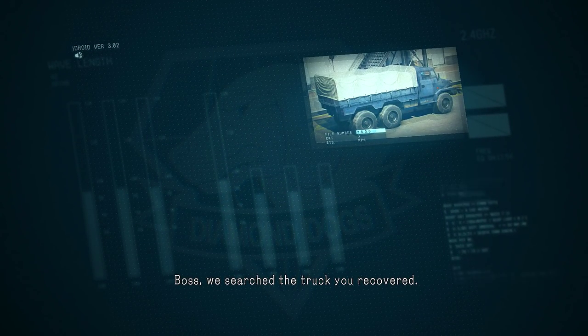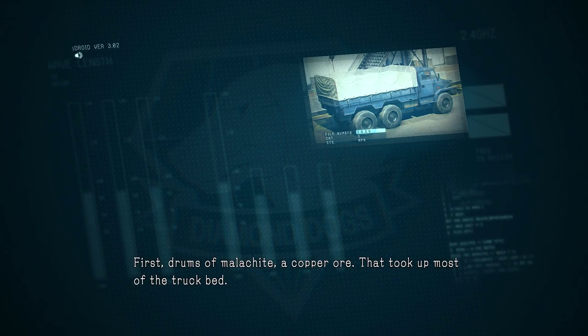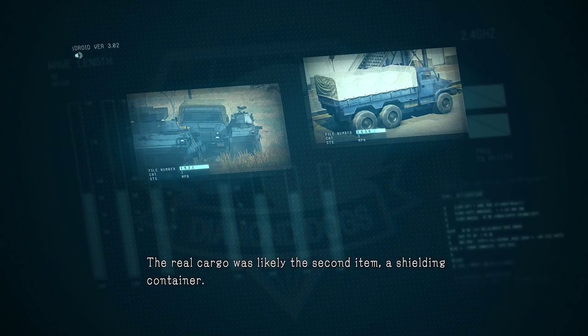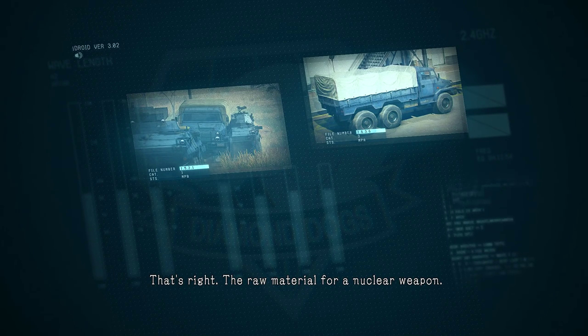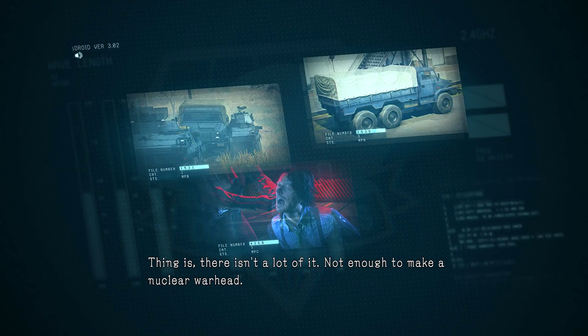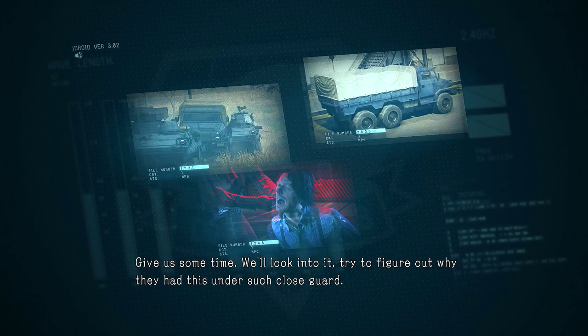Boss, we searched the truck you recovered. There were two primary types of cargo. First, drums of malachite — a copper ore — that took up most of the truck bed. But malachite isn't valuable enough to warrant an escort. The real cargo was likely the second item: a shielding container. The contents — yellowcake. That's right, the raw material for a nuclear weapon. That might point to the weapon to surpass Metal Gear that Emmerich told us about. But there isn't a lot of it — not enough to make a nuclear warhead. Give us some time, we'll look into it and try to figure out why they had this under such a close guard.